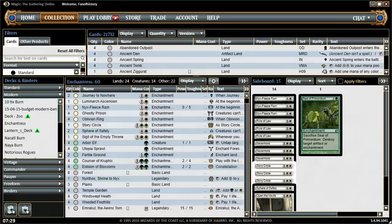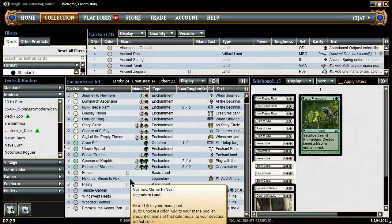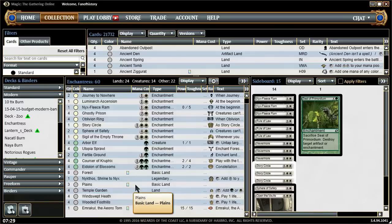So this is what we're going to try, still unsure about Nyktos. If you have any changes you think I should make to the deck, consider the budget — updates are welcome. The card I'm most unsure of is Nyktos.